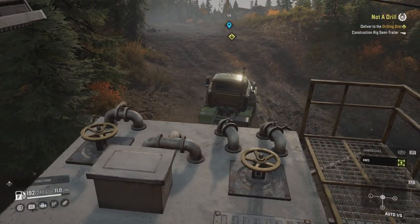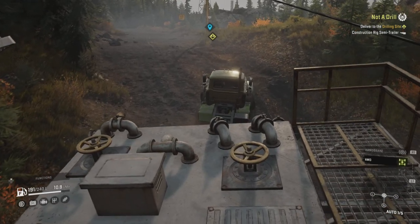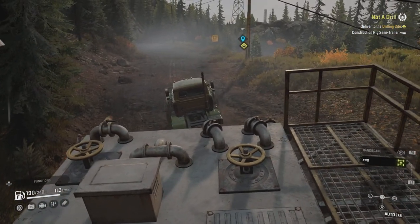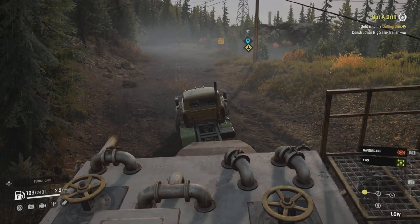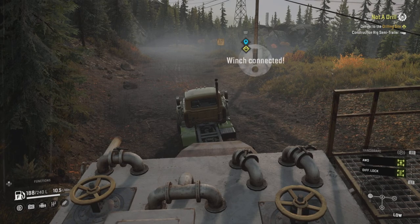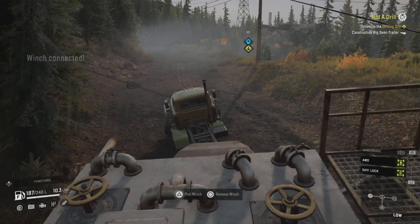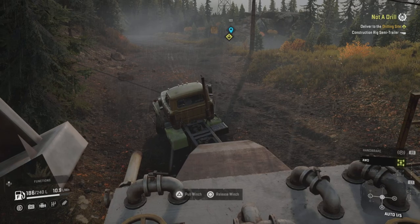I've never seen the Fleetstar struggle like this and it really is struggling. Come on, up the hill - keep going, so close, it's just so slow. I think we've made it... no, we're stuck. I think I've caught on something - the trailer's caught maybe. Let's try winching it out to see if that helps. I learned about quick winching from Stu in the comments - ideal time to try it - but it doesn't seem to make a difference there.